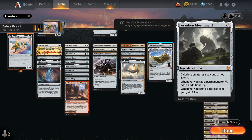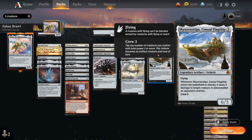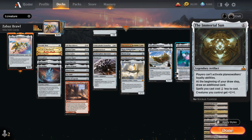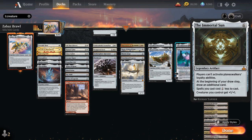At 5 mana: Forsaken Monument gives colorless creatures +2/+2, generates extra colorless mana when we tap permanents for colorless, and gains us 2 life when we cast colorless spells. Sky Sovereign is our most powerful vehicle — a 6/5 flyer with crew 3 that deals 3 damage to a creature or planeswalker when it enters or attacks. Topping the curve: Ugin, the Ineffable makes colorless spells 2 mana cheaper, generates 2/2 manifest tokens with his +1, and can destroy colored permanents with his -3. The Immortal Sun shuts down opposing planeswalkers, draws an extra card each turn, reduces spell costs by 1, and gives all our creatures +1/+1.